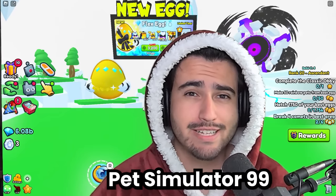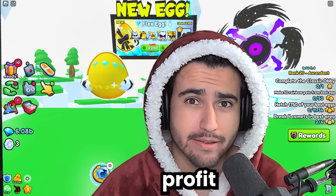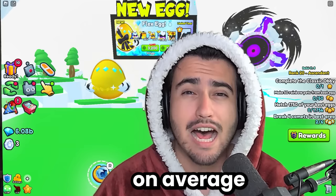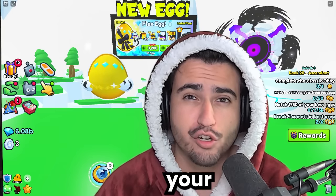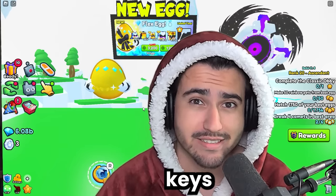There are rarely opportunities in Pet Simulator 99 where you can consistently open something to make a profit. However, right now is one of those times and you're going to want to take advantage of it. On average, you can actually triple your diamonds by just doing one simple thing, which is opening void keys.